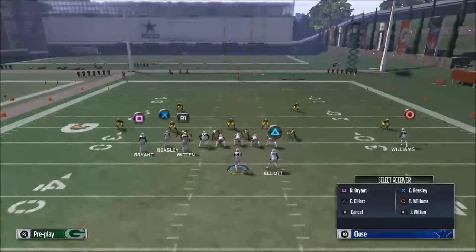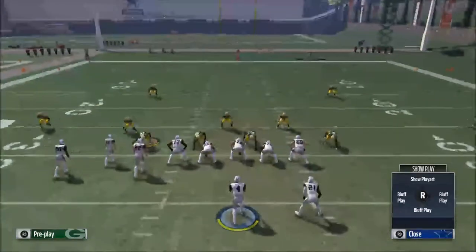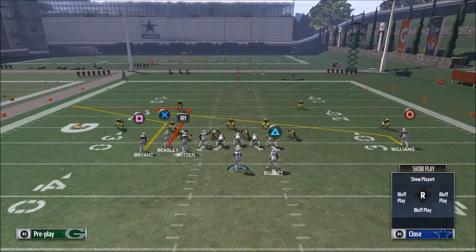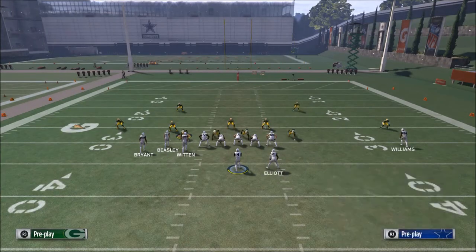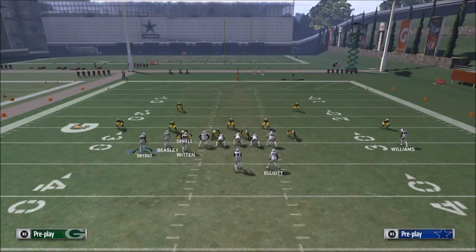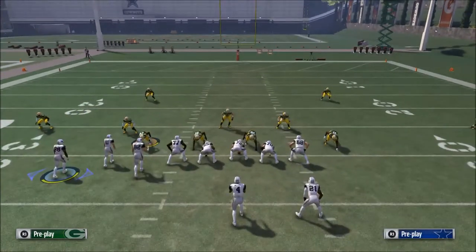We're going to max protect — the only reason I do that is because you need a little bit of time to get this route open. I recommend putting Cole Beasley on either a streak, or you can smart route him. Against zone he's going to stop anyway, so you can do a bunch of things with Beasley, but I just streak him and max protect.